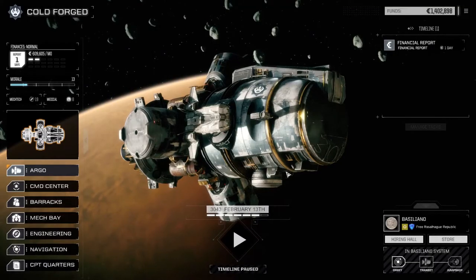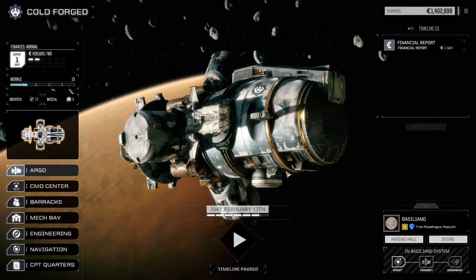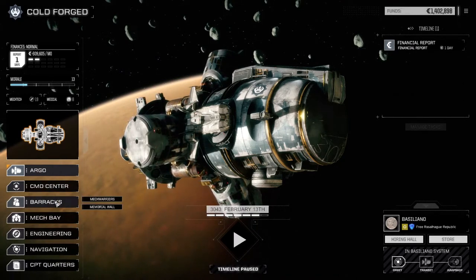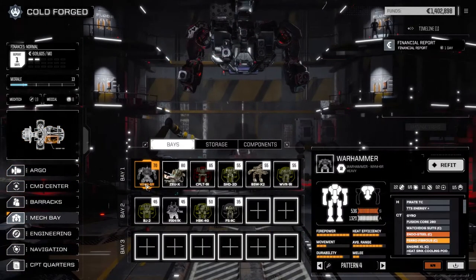Hey, what's up everybody, welcome back to another episode of Rogue Tech Cold Forged. So last episode we refitted both lances — the main lance and the secondary lance — and we got a lot of things up and running. I did not have a look in the barracks between episodes like I said I was going to do, but we'll do that before we leave today. We got our main lance up and running now, so let's have a look at our MechWarriors before we drop.